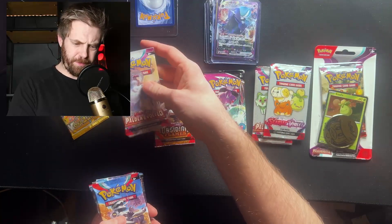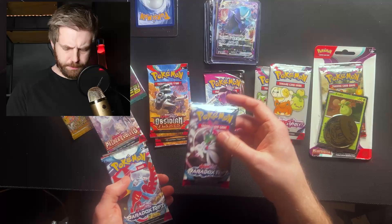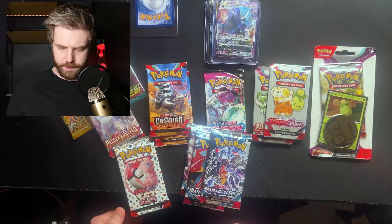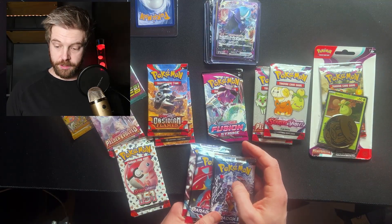So what do we have here: blister pack featuring Smoliv and the Quaxly coin, standalone cards, hidden cards, secret cards, Korean pack, V Star Japanese pack, and Obsidian Flames, Fusion Strike, Fusion Strike Fun Pack, Fun Pack, Fun Pack, Paldea Evolved, Obsidian Flames, Paradox Rift, Paradox Rift, Paradox Rift, and 151. That's a lot to rip.